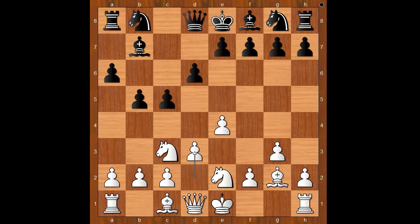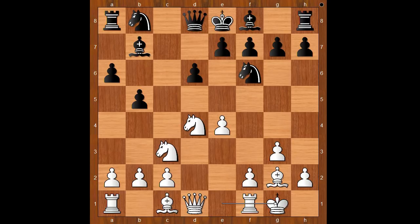Back to our game. Sebastian Mays played d4. c takes on d4, knight takes on d4, knight to f6, and Sebastian Mays castled kingside. e6, rook to e1. Black to move.